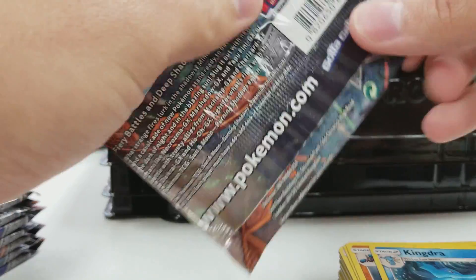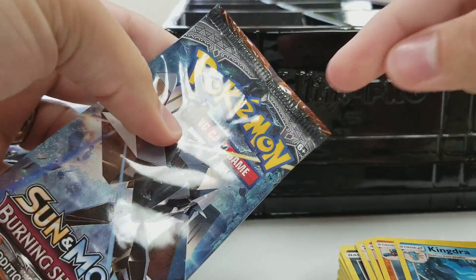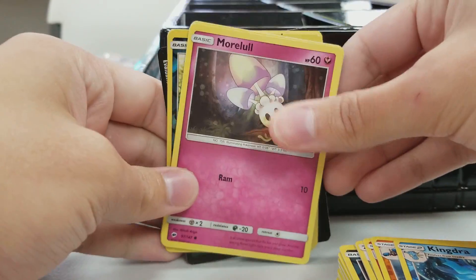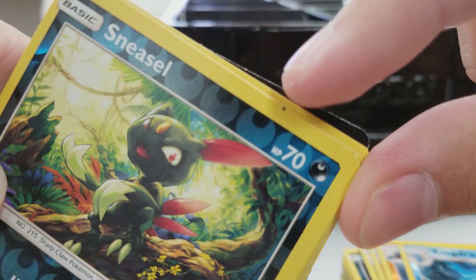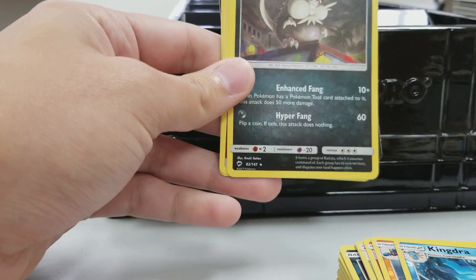So that means this next pack that I have right here, which you can see is fully sealed, should have a Sneezer with a little black mark on the top edge — if history keeps on keeping on like it has been. And yes, we have a Sneezer, and it's got that little black mark there on the top — some kind of weird printing error as well.